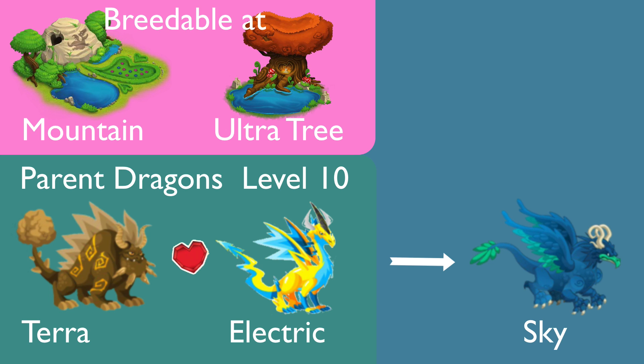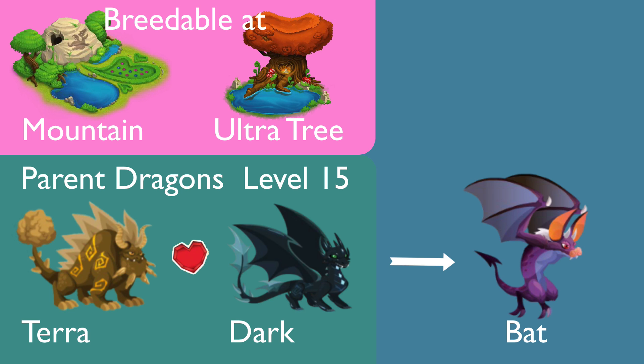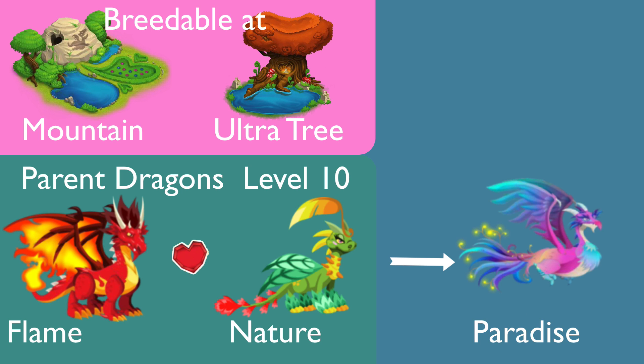For Great Wild dragon, you can get it from breeding terra dragon with ice dragon, level 10. For Bear dragon, you need to breed terra dragon with dark dragon, parent level 15. For Paradise dragon, you breed plain dragon with nature dragon, parent level 10.